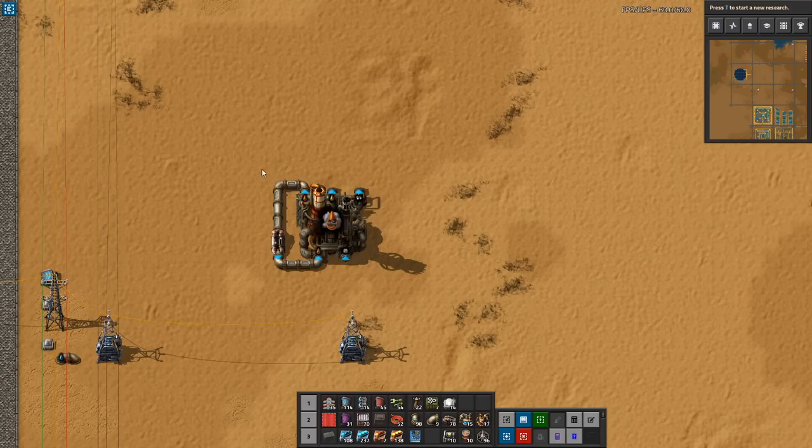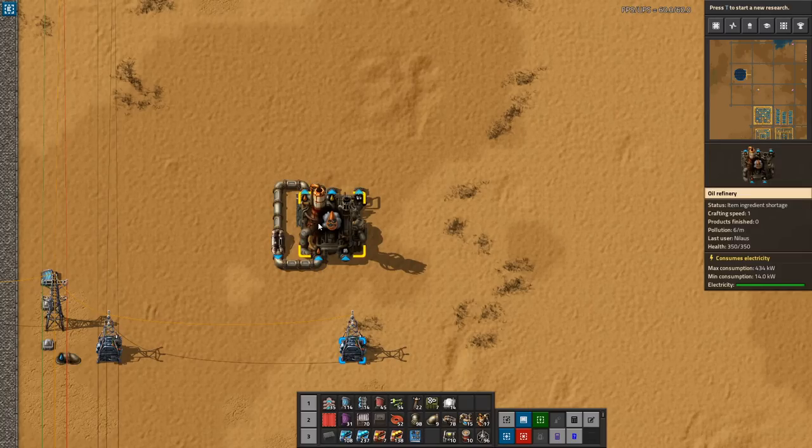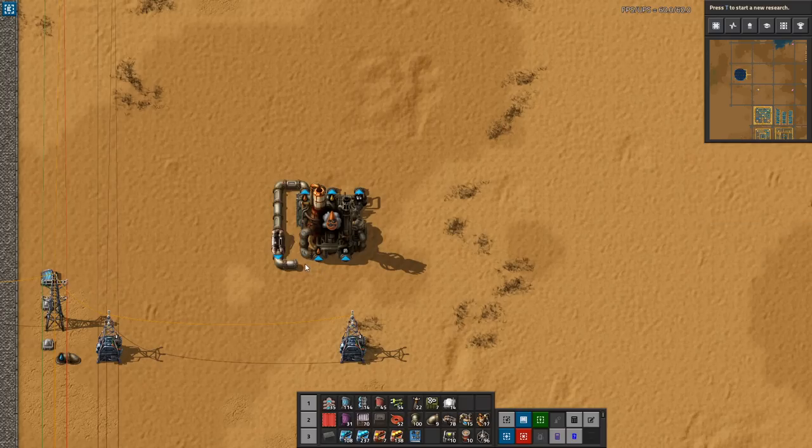This is a very important design principle: you must make sure the output heavy oil does not get consumed by heavy oil cracking, but instead prioritizes going back into the cycle. Otherwise it will run dry and the whole thing will stop.